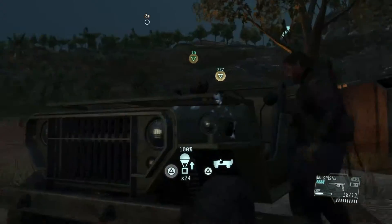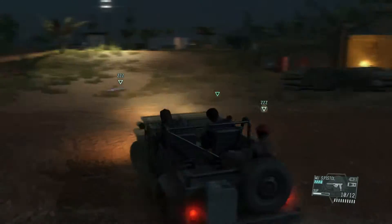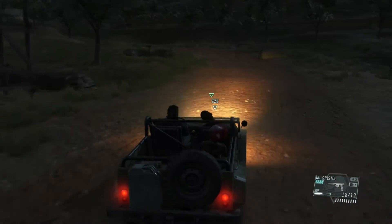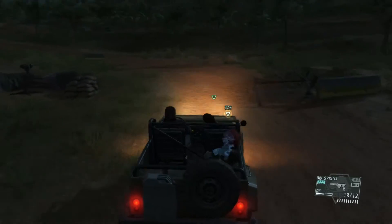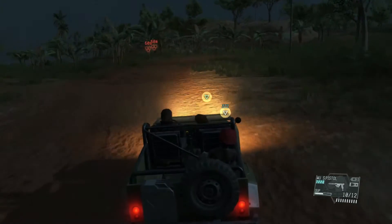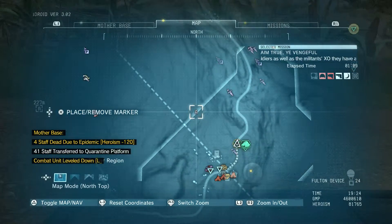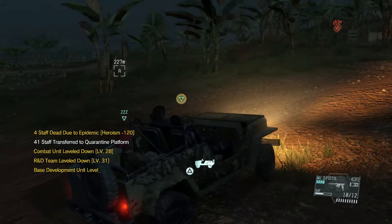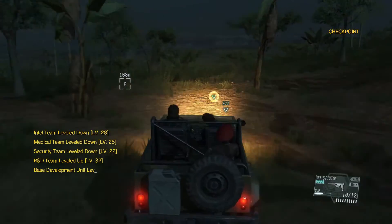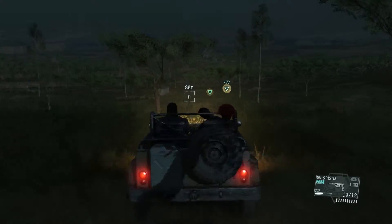All you have to do is just drop away. You can always check out these huts for intel or any other stuff you may want to get from it. Any other collectibles you may want to find or get, just go ahead and explore. But this is basically a quick way to do it and to get the S-rank if you're looking for it.